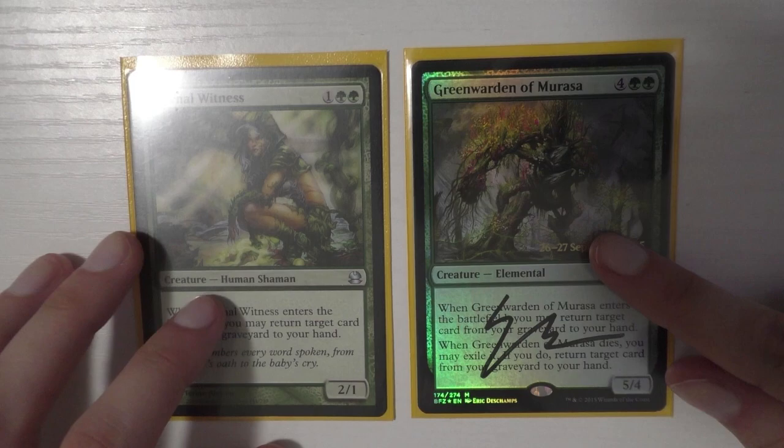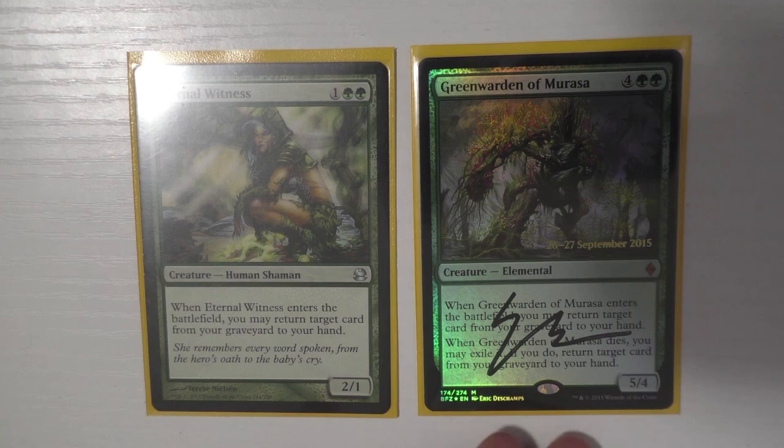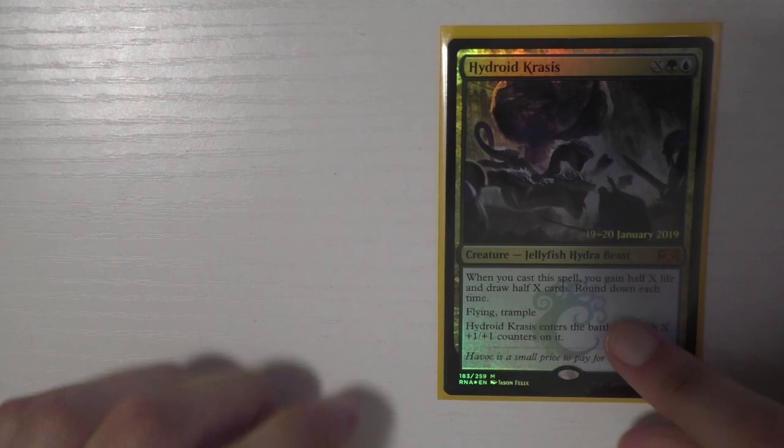I run Eternal Witness and I'll talk about Greenwarden of Murasa and Eternal Witness together — they do the same thing. When Greenwarden dies you exile it and get something back, making it like a double Eternal Witness. I love both cards and have been playing them for a while. Eternal Witness foils are really cheap right now — under ten dollars.